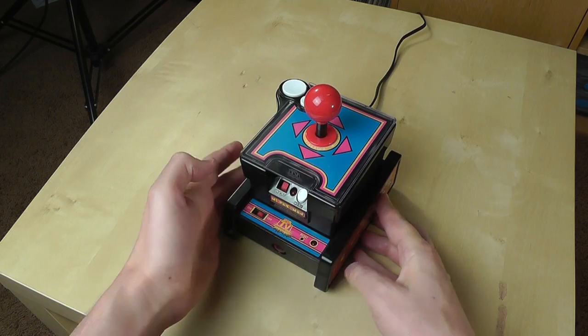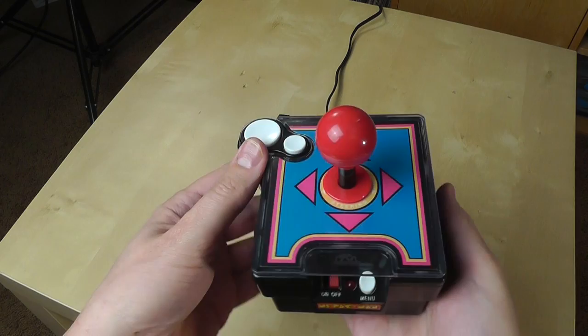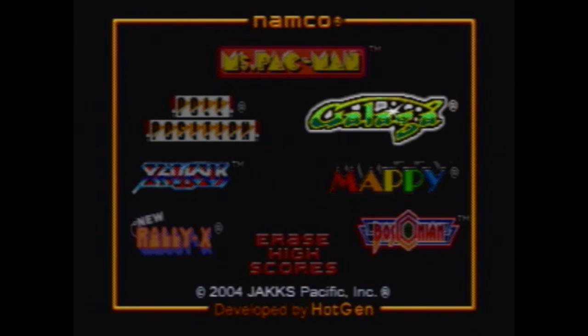Finally, there's this really weird and interesting Ms. Pac-Man plug-and-play. At first glance you're kind of like, what's going on here? This is kind of bulky. Well, it's actually a wireless plug-and-play, which makes it kind of unique. On the bottom you have the base, which takes four AA batteries, and that connects to your television. Up above you have the wireless controller, which also takes four AA batteries. So yes, to even play this you need eight AA batteries — that's really its only downside, because everything else about it is actually really good.